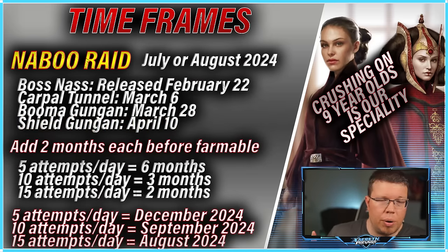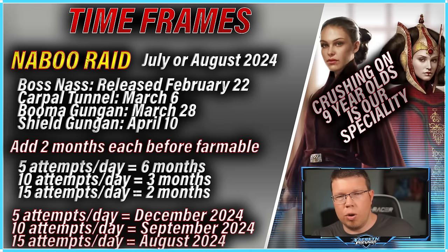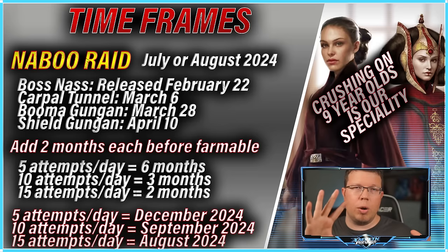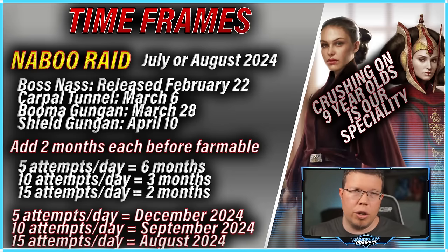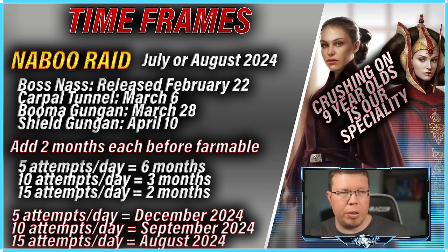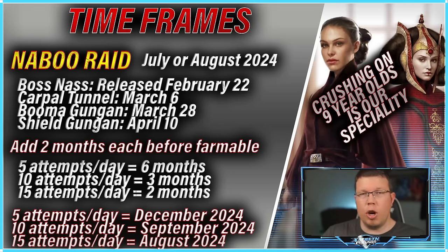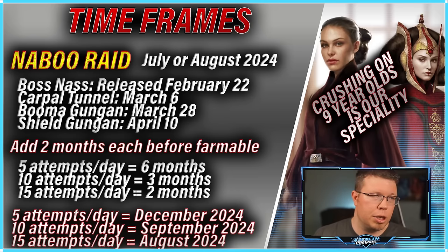This is just an attempt at the math. When these characters are released, it's going to take two months after release to become farmable — a month to go into shipments, then another month to go into some kind of node, assuming a hard node. If it's a Cantina node it's faster, so that's better. If you do five attempts per day with no refreshes, you can farm a character in six months — so it takes about eight months after release. Ten attempts per day takes three months; fifteen attempts per day takes two months, though it costs crystals.